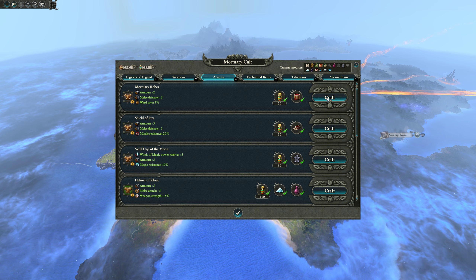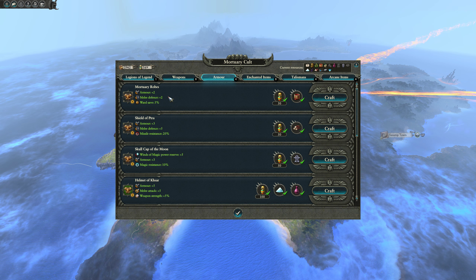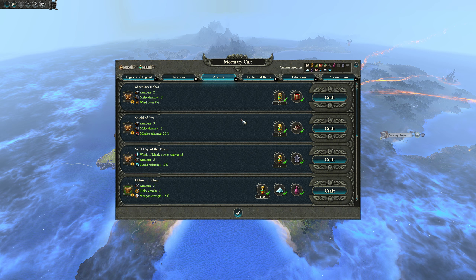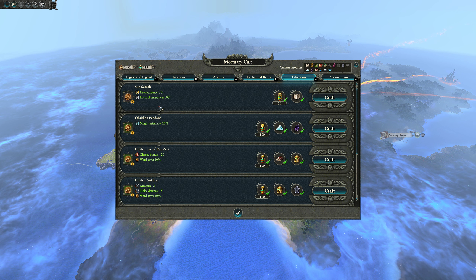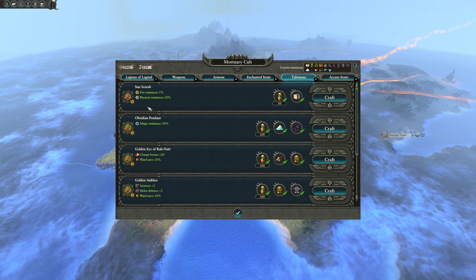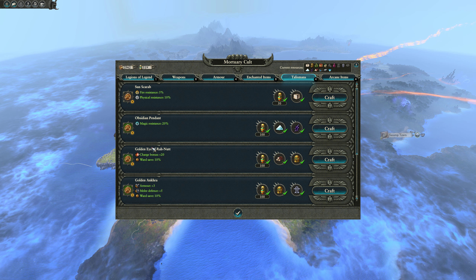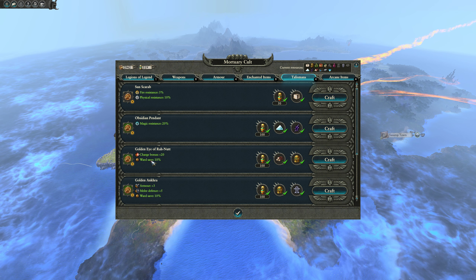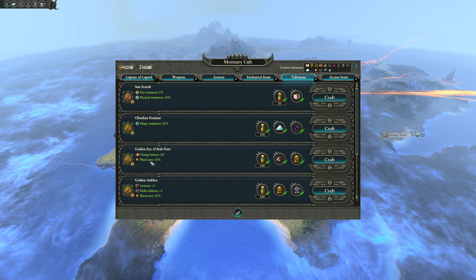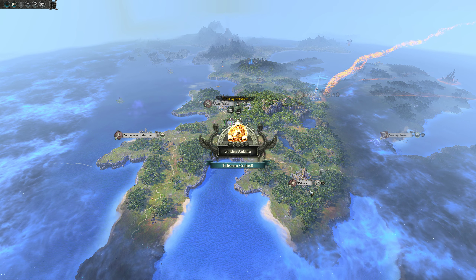I think we're going to build two of these mortuary robes - it's a tiny ward save but both of our guys need a piece of armor. Looking at talismans, we could do physical resist and fire resist - not too shabby and pretty cheap too. We could only do one of these and then that's going to be the last of our jars. Let's go ahead and do the golden anchor.